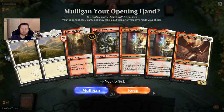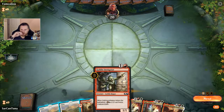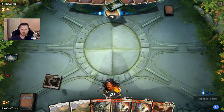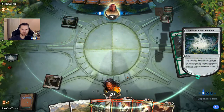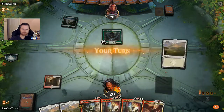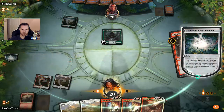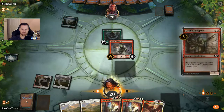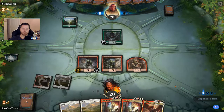We go first, and two Tajics in hand is kind of nice. No turn one play, but that's all right — it'll give us a chance to play this Tap Land, and then we'll do Goblin Instigator, Tajic, and then into Aurelia. Hopefully by the time we get Aurelia down the game is over one way or another. We got our fourth mana so we can do all the things. We'll go with the Banneret — absolutely perfect.